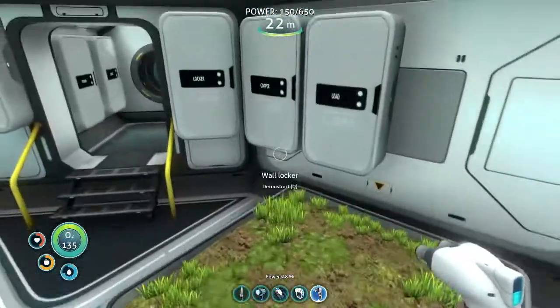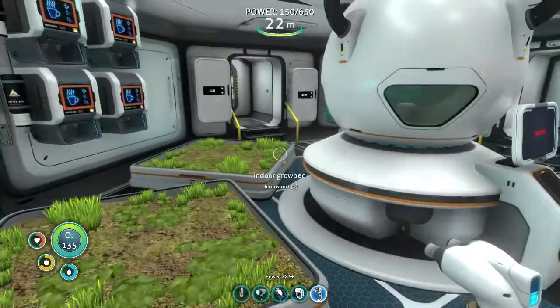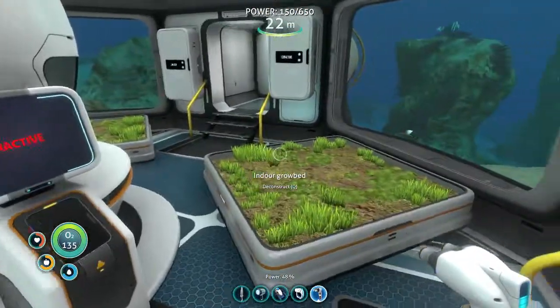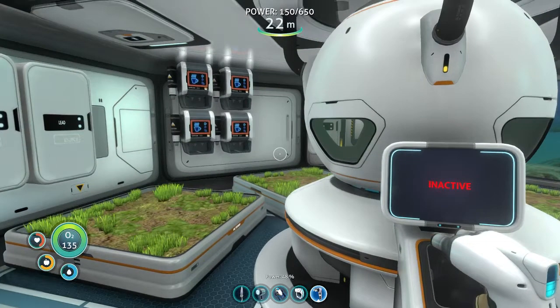We've got my grow beds and my bioreactor. Now I need to go get the seeds for the plants that I want to grow. Not enough time to do it now, so what I'll do is go whilst not recording off camera to get a load of seeds that I need from that island where I got the multi-purpose room. I'm going to go back there, grab a load of seeds, and in the next episode you're going to see how cool this setup is. Basically, once I have those seeds planted I'll have unlimited drink and food. Wherever you are in the world, God bless you and keep you safe. Thank you for watching and have a fantastic day. Goodbye.